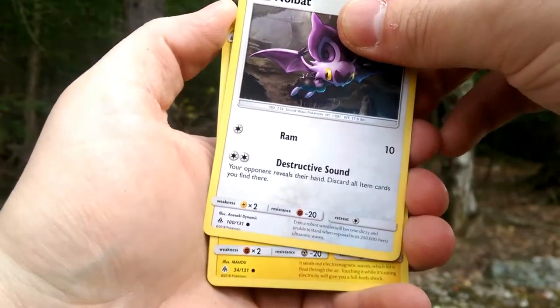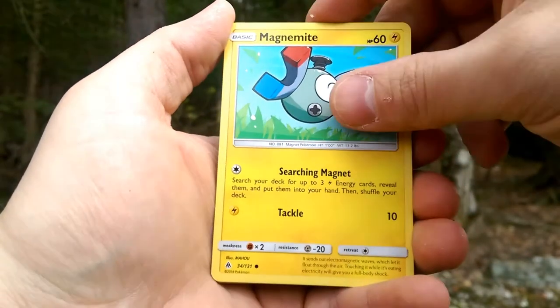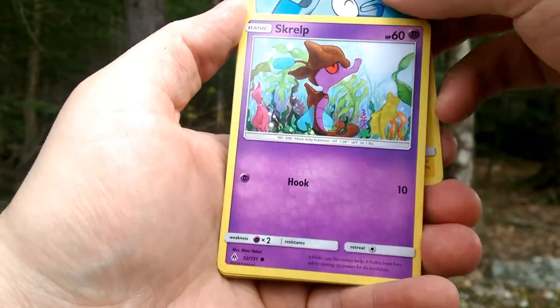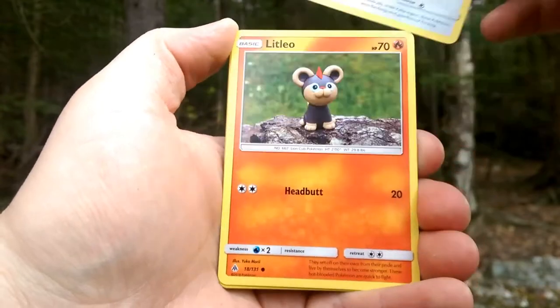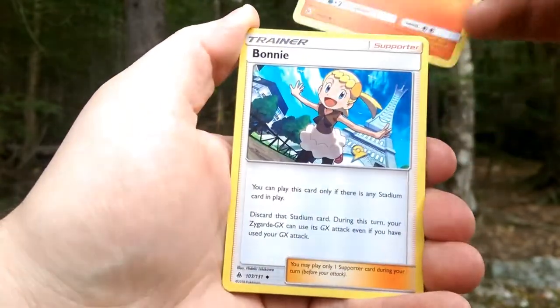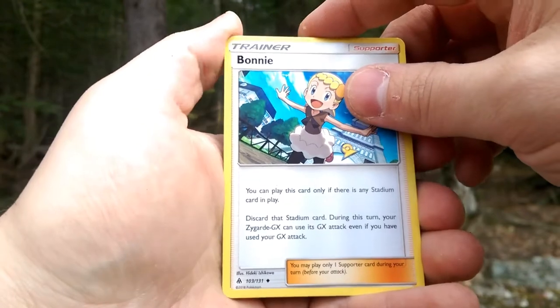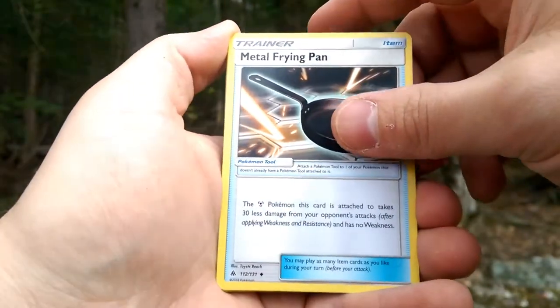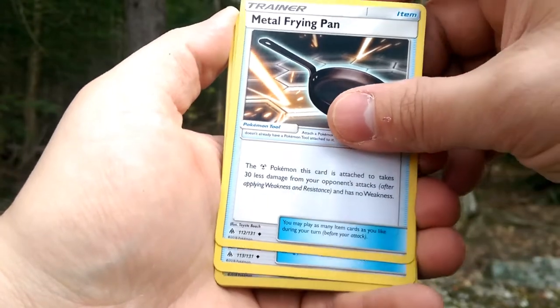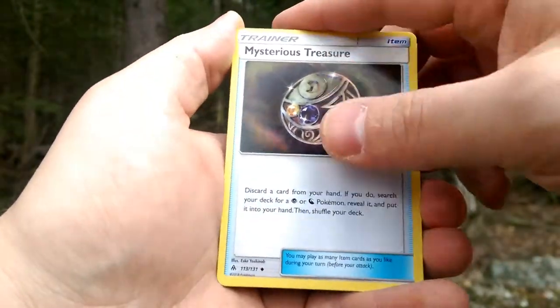A Noibat with the ram and destructive sound. A Magnemite searching for electric energy. Scrub scrub scrub on the Houndour. We got a Litleo with the little Play-Doh head, but Bonnie is here to help that Zygarde out — that metal frying pan. Good thing it's not raining, I don't need to use my metal frying pan.